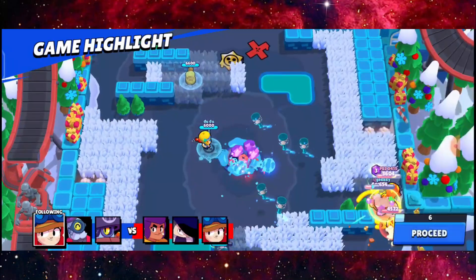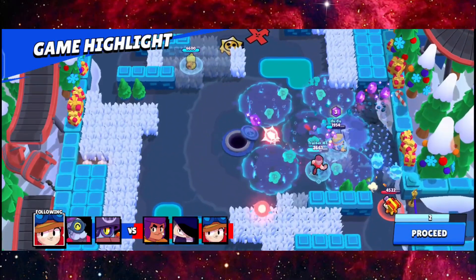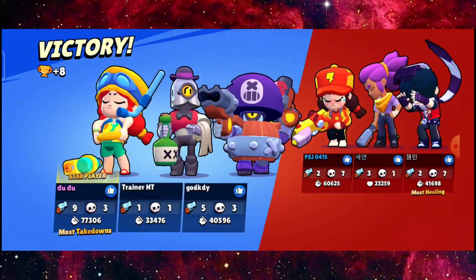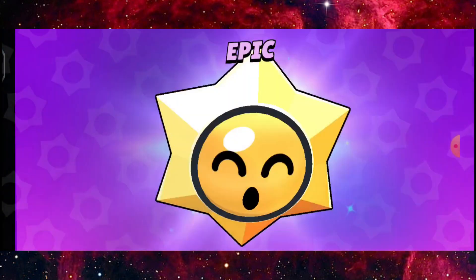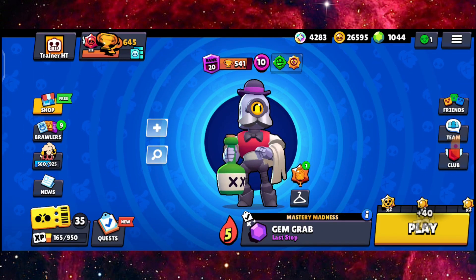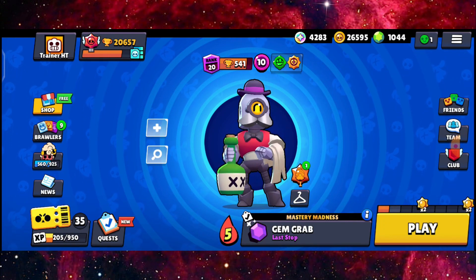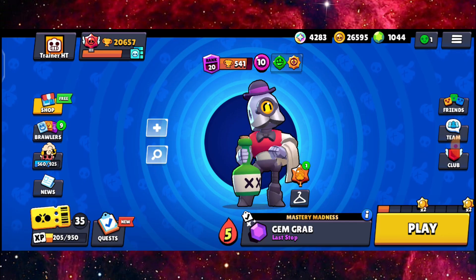Anytime when you're using Barley, just throw from a distance. Don't use a lot of shots. Barley is just really really nice — we're just destroying them. That's the turning point in highlights. Whenever you use Barley in any gem grab maps, that's the way to go. Same strategy, just different landscape. Comment down below what other brawlers you're using in gem grab and subscribe for similar content. See you guys in my next video. Peace out.